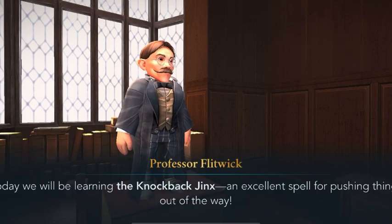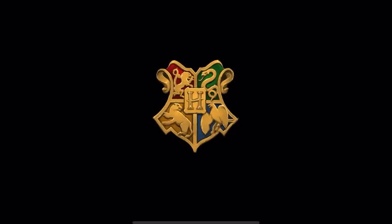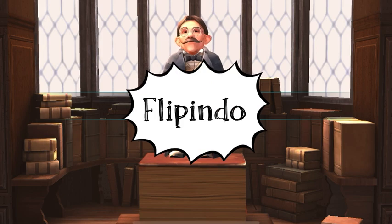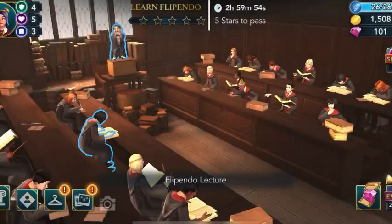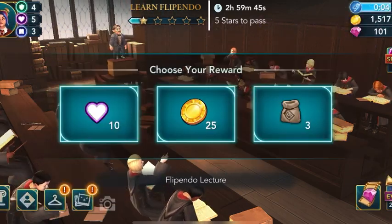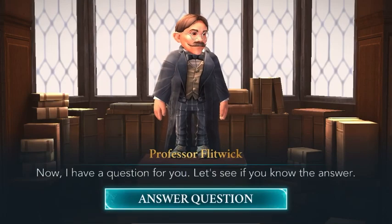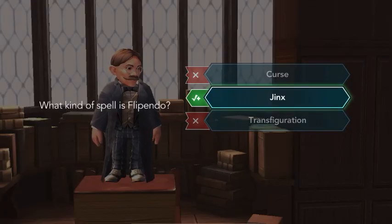Hello all, this is Colorate Gaming. We are playing Harry Potter Hogwarts Mystery. In this video we are going to learn the spell Flippendo, the knockback jinx. Flippendo in this game is very important because we are using it in duels. Make sure you listen to the class very carefully so that you can answer the questions correctly.